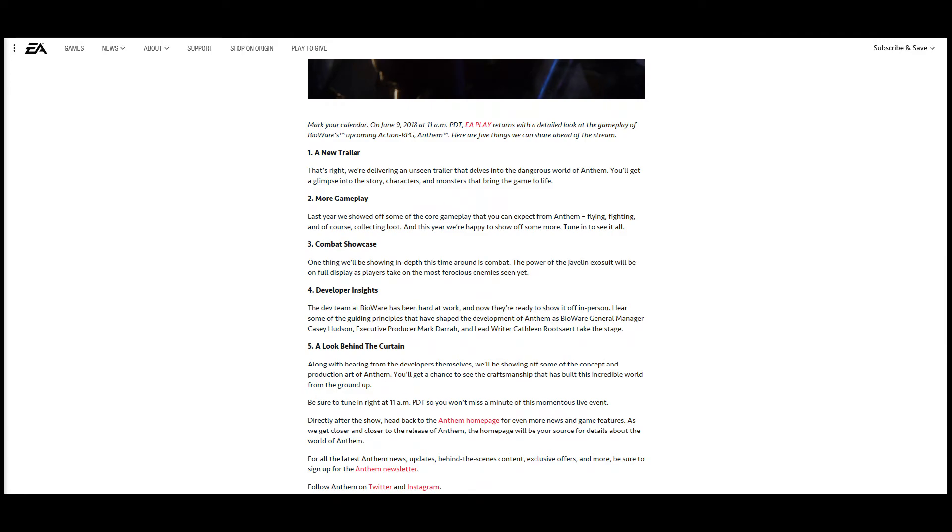Now the last thing we're going to talk about is EA Play and what to expect from it regarding Anthem. They give us a rundown of five things to expect. First, a new trailer — they say they're delivering an unseen trailer that delves into the dangerous world of Anthem. You'll get a glimpse into the story, characters, and monsters that bring the game to life. Second, gameplay — last year they showed off core gameplay including flying, fighting, and collecting loot, and this year they're showing off even more. I'm really interested to see more about collecting loot and the crafting system.